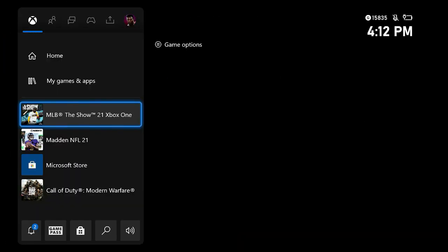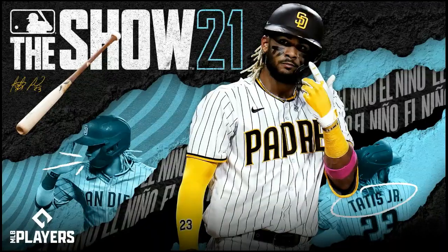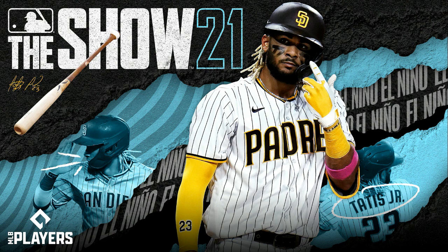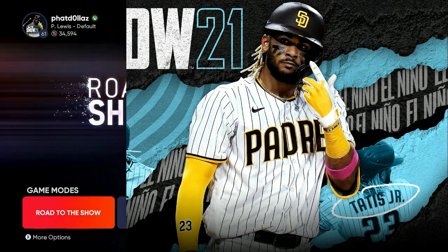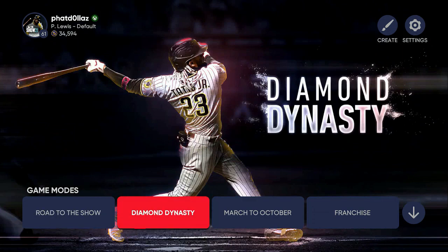25,374 XP in 25 minutes. Close the app, wait 7 to 15 seconds, and then go back into the app. That will get the servers up and running and make all your XP transfer to your account. When you load back in you should see the results.